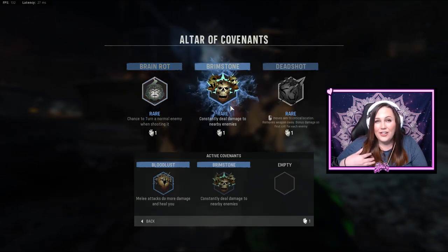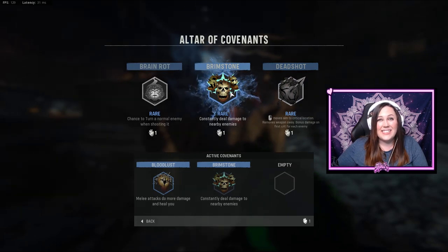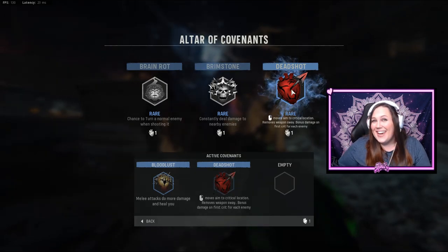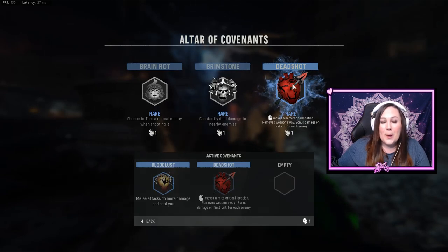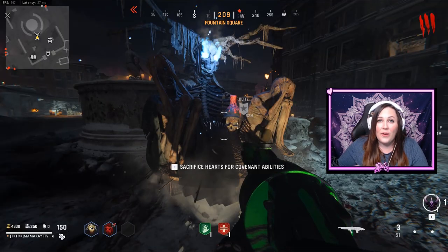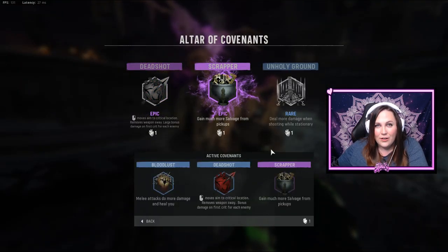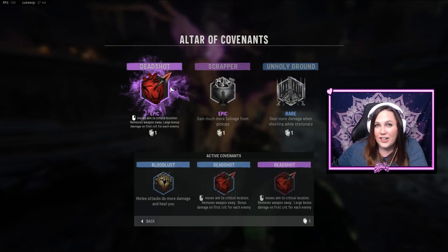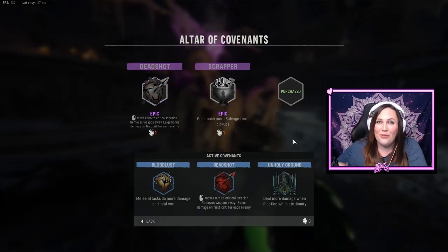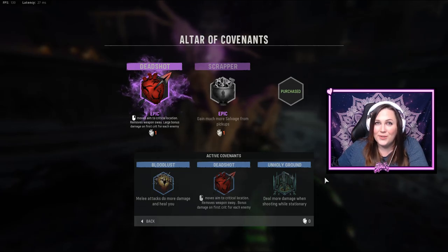One covenant I absolutely love is Deadshot. I'm on mouse and keyboard on PC so I don't really care about the critical aim assist, but I found it to be the most effective when grinding for the 2,000 covenant kills. I'll always grab Deadshot now that it's been added. I was also shocked to see Unholy Ground available — it gives you more damage while stationary, which is perfect since I tend to just chill in one spot. That ended up being my perfect covenant lineup.